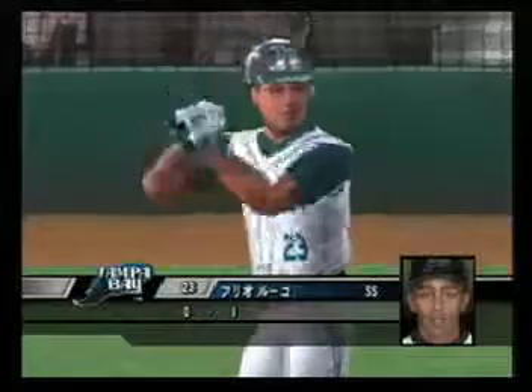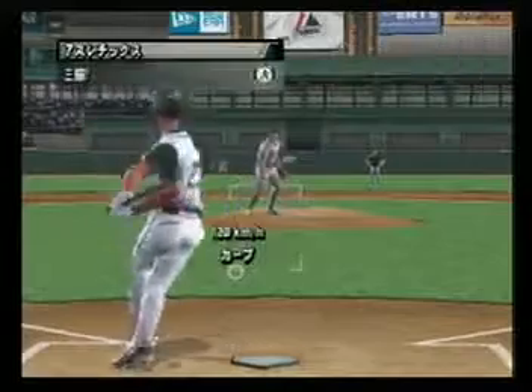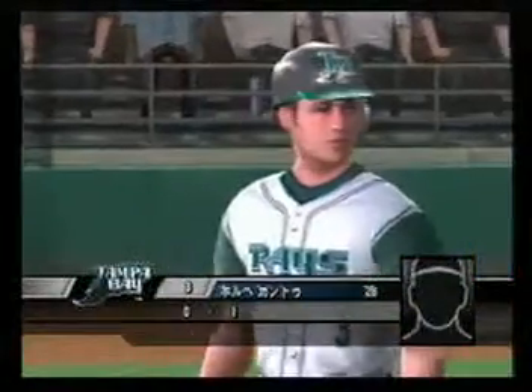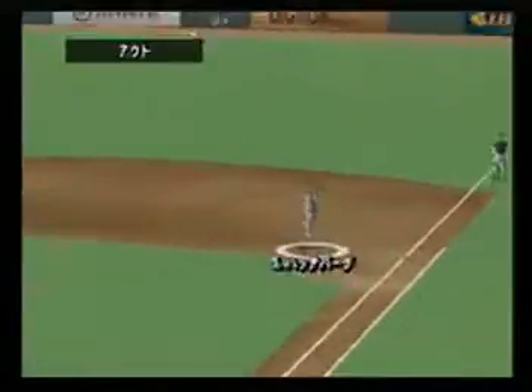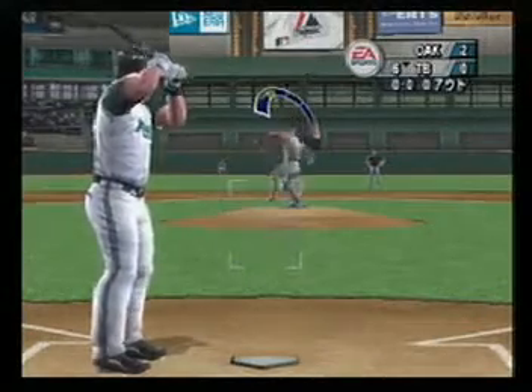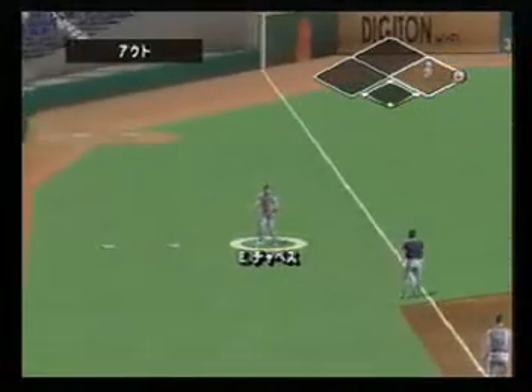The fielder had no problem making the out. Down he goes on strikes — hey, the pitcher wins the battle; sweet pitch to get the strikeout. Canto is the next hitter. The pitch is hit towards first — he induced the pop-up and puts it away in foul territory.